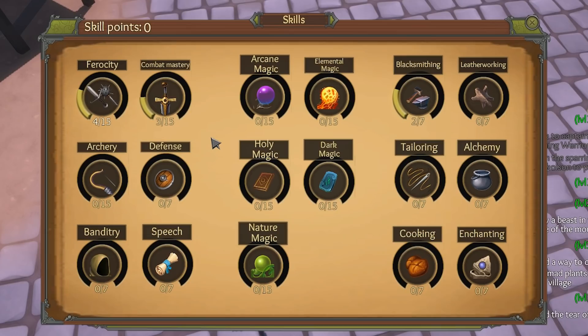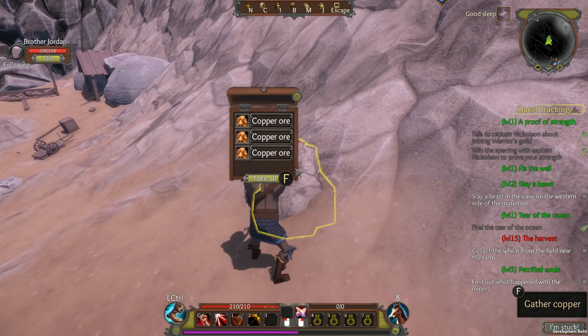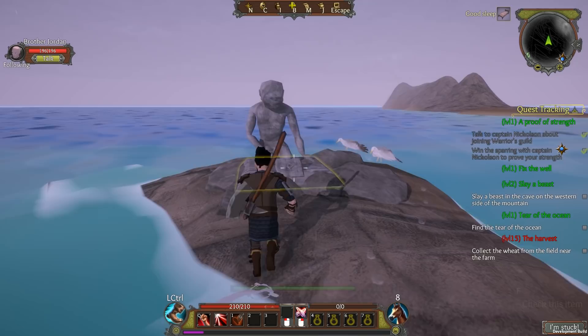Besides all the combat skills, you can also learn speech and crafting skills like blacksmithing, leatherworking, tailoring, alchemy, cooking and enchanting. I really enjoyed gathering materials for blacksmithing and making my own gear, especially because the exploration in Gedonia is quite enjoyable. There are some interesting locations to visit with a decent amount of mystery behind them. I see a lot of potential for the final product — I just hope this developer will be able to pull it off.